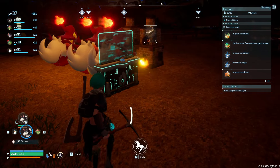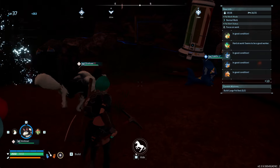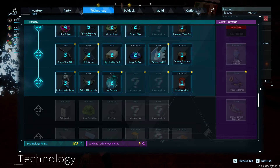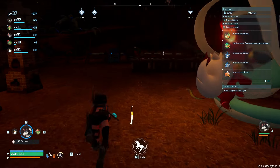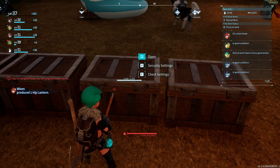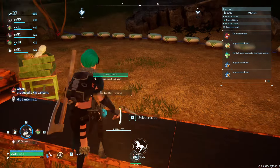I want to show you how to see better at night time. What you want is a hip lantern. You can unlock the hip lantern at level 22, then craft it at a high quality workbench or a production assembly line.